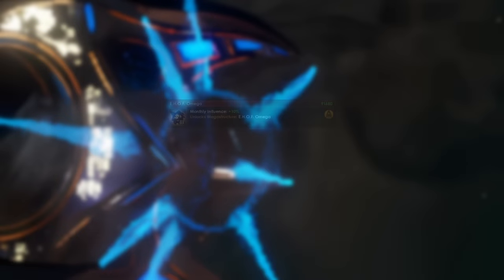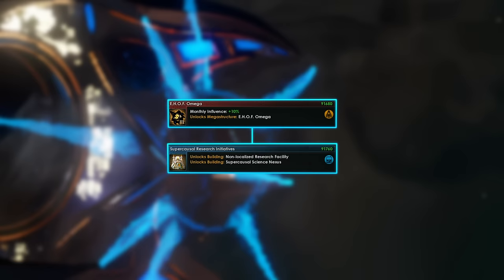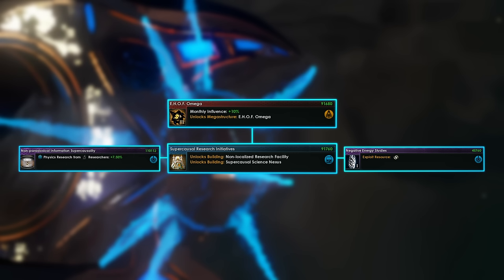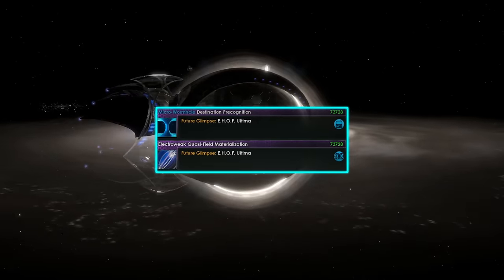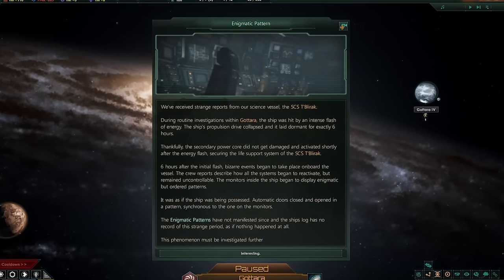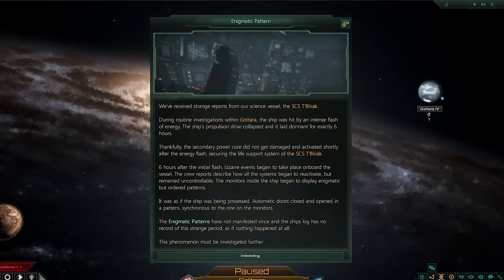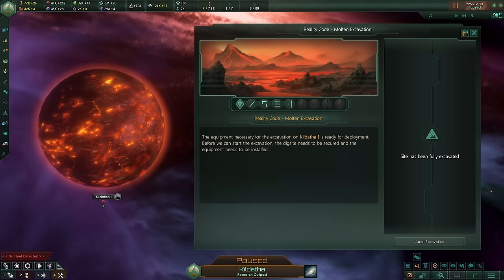To unlock it you will need the previous iteration as well as three other techs. Supercausal Research Initiatives, which requires Negative Energy Studies as well as Non-Paradoxical Information Supercausality. To obtain the two remaining technologies, you have to complete the Reality Code Event Chain, which begins once you generate a second cohesive system. This event chain is a series of Archaeological sites situated on different celestial bodies.